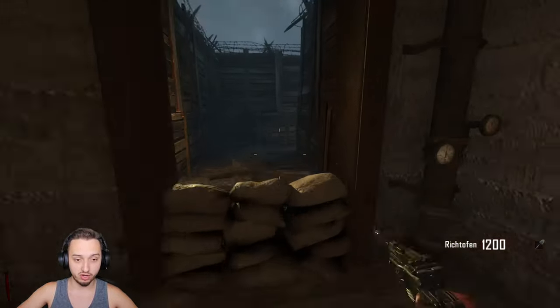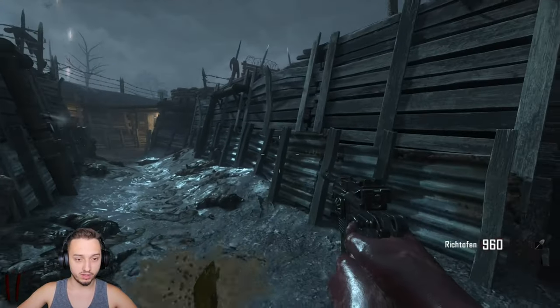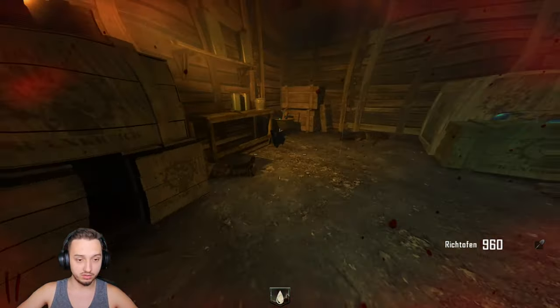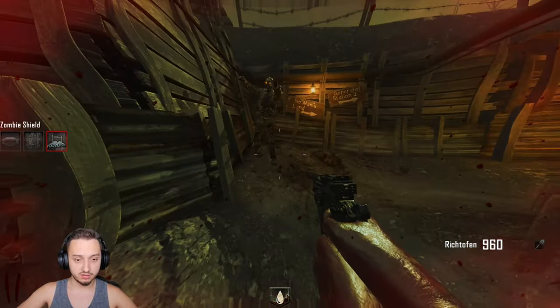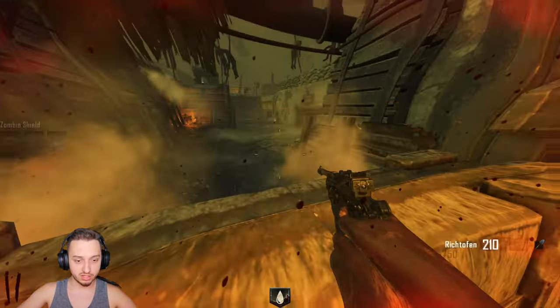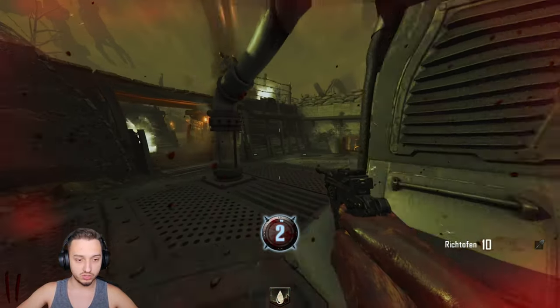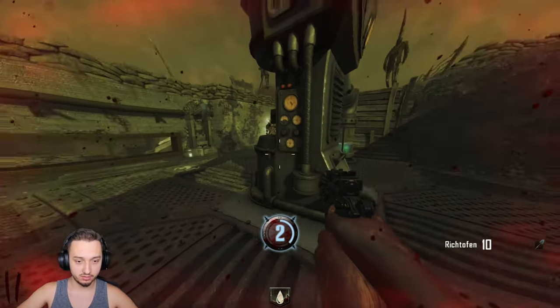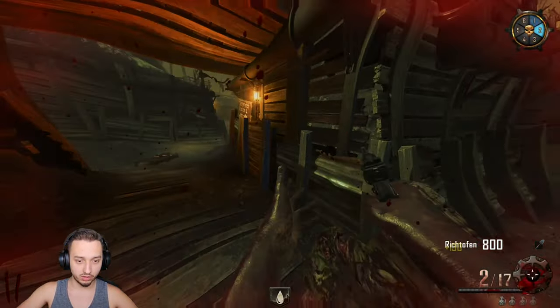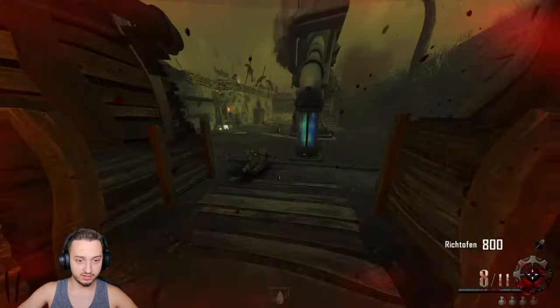We should also be able to get some dig spots with the shovel — hopefully we'll get a gun or two out of there. We got zombie blood, that's not bad. We can do the second generator over here while we have this. Just enough points. With zombie blood they just kind of hang out, so that's an easy one. Got that one done. Hopefully we'll find a gun under one of these — no grenades, that's not going to help.